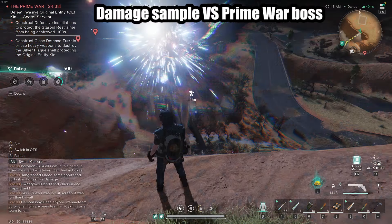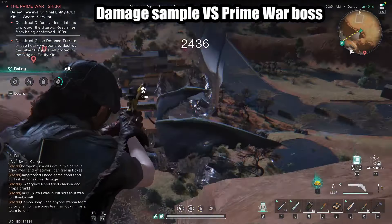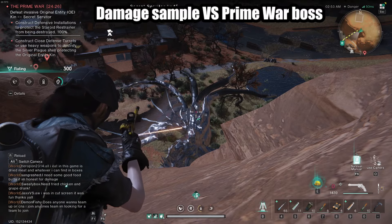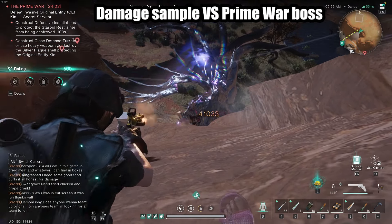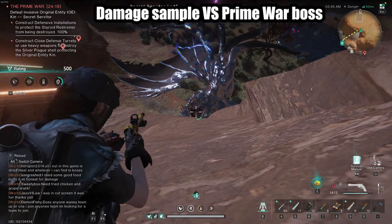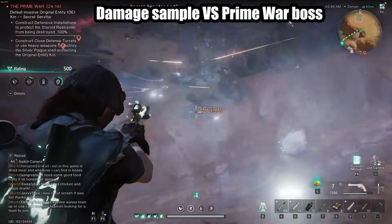Let me show you the damage sampling against a Prime War boss — we're gonna wait for that shield to break until we just start blasting, there we go. I gotta make sure I land my shots. Not really hitting the weak point here, but the head is down here — there we go. 38,000 crit, 41,000 crit. So we're sitting here ramping up. Because there's server lag, we're not getting our reloads, or we're not getting our ammo replenished as quickly.